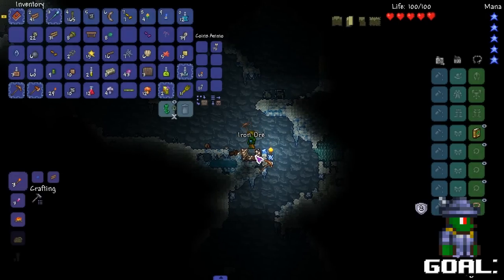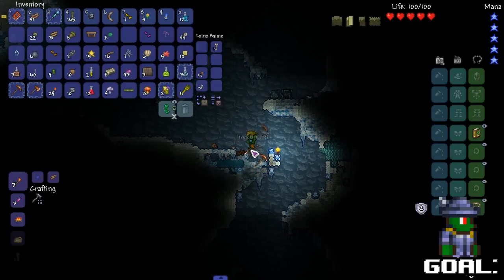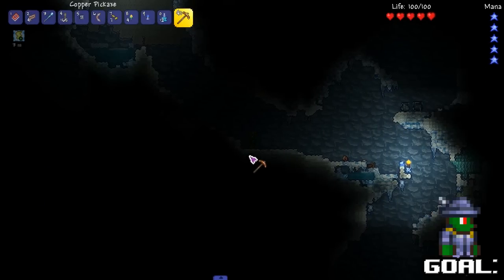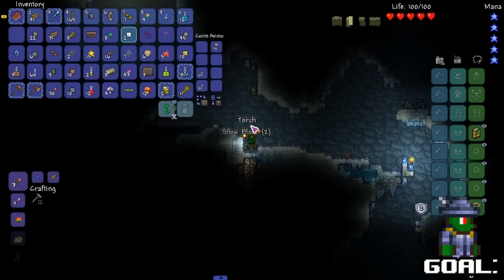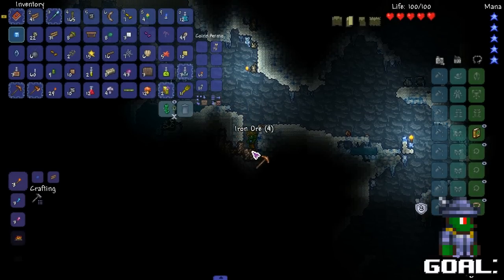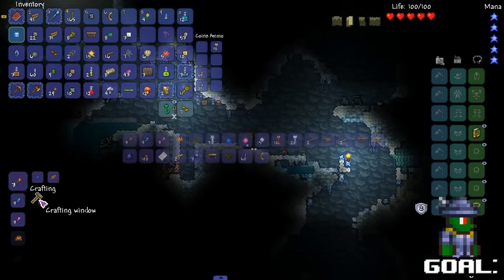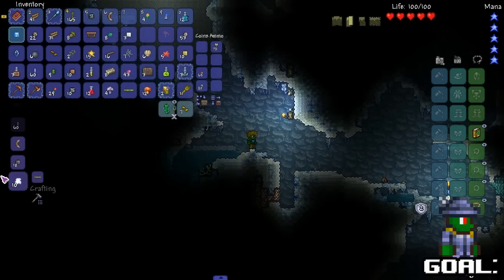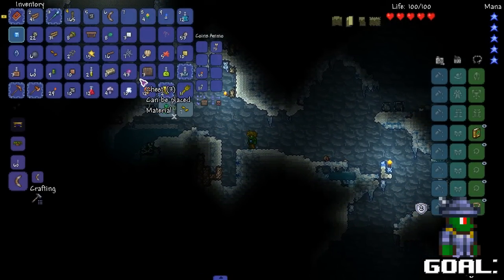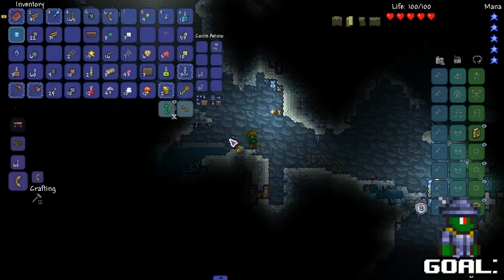We also need a loom and everything. I thought that spawned way later in the game — apparently not. My inventory is so full already. Let's get rid of seeds right off the bat — I feel like I'm not gonna use seeds that early on. Let's turn this into clouds right now, because I feel like clouds are gonna be useful.